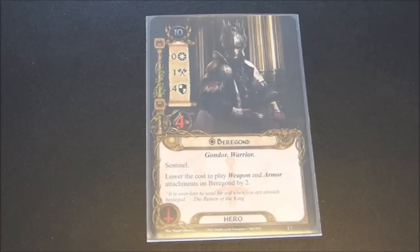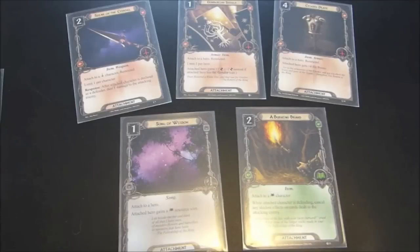When you add his ability onto it, it starts to get ridiculous — lower the cost to play weapon and armor attachments on Beregond by two. So let's take a look at some of these attachments. First, we have the Spear of the Citadel. Normally this would have a cost of two, but it's free to play on Beregond. Response: after attached character is declared as a defender, deal one damage to the attacking enemy. If you're using Beregond, you're going to be defending with him probably almost every round. Being able to do one damage every time, especially if you've designed a direct damage deck, Beregond very well may be finishing off enemies before they even get a chance to attack.